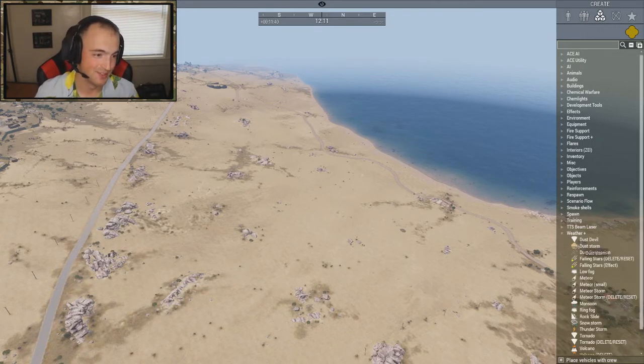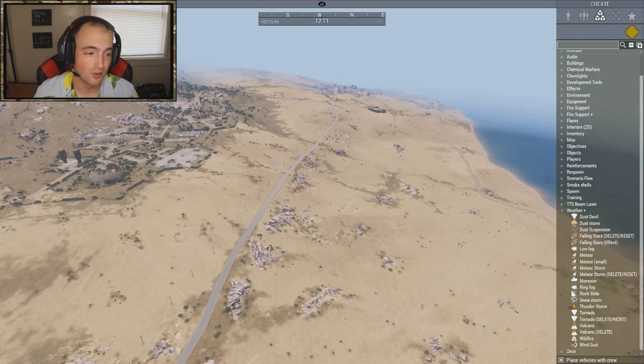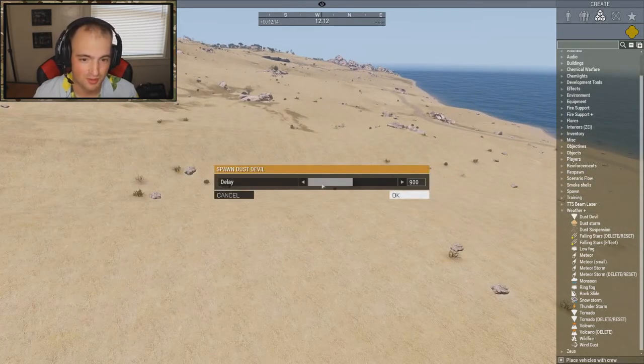Weather Plus is absolutely hilarious if you do too much of it at once. The only thing I noticed is that if you stack atmospheric changes — like a dust storm on top of a monsoon — it just stacks and I don't know how to delete it. So I'll go through these but only use one at a time to show what they look like — you can go download the mod yourself to see the others. Starting with a dust devil, which is very, very cool.